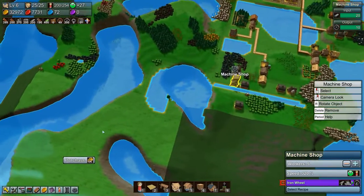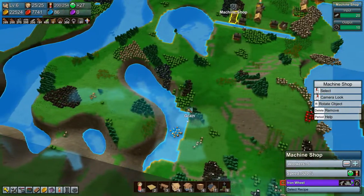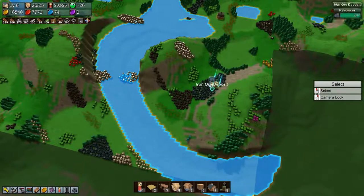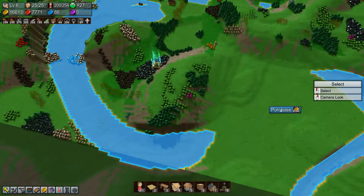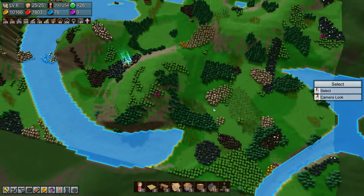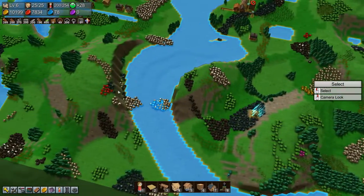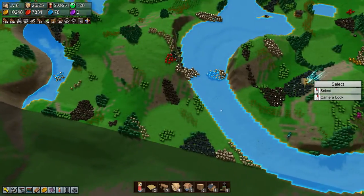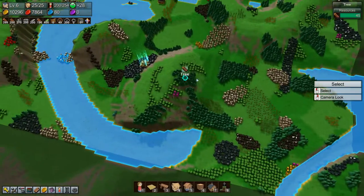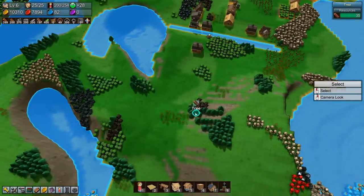I'm running a little bit out of space down here, so let's purchase this land, this land, and this land. There's the air temple — so now we have all four temples and that means we have all of the magic stuff unlocked. We found all the temples, which is fantastic. We just spent a ton of yellow coins on buying these four parcels of land, but that's okay.